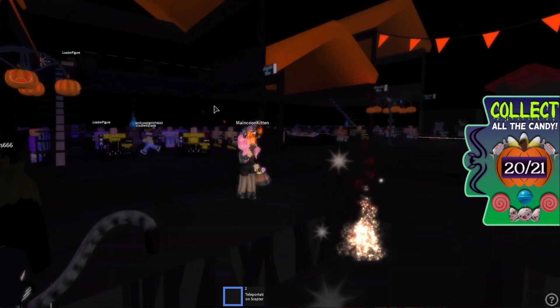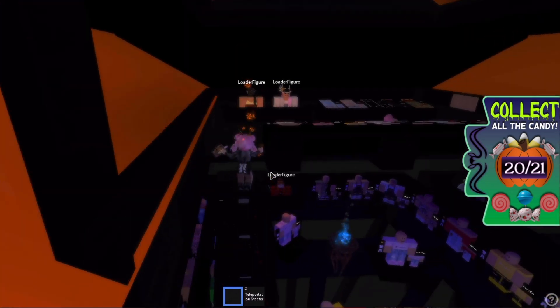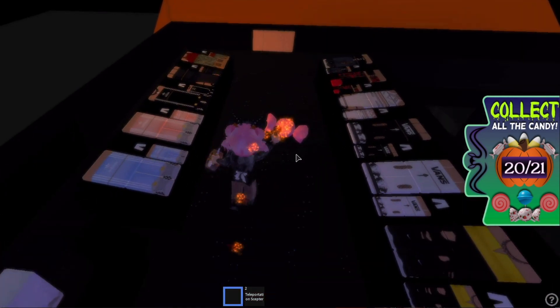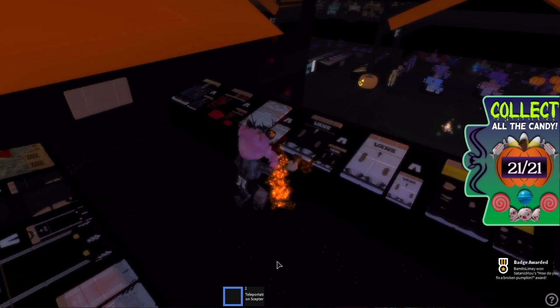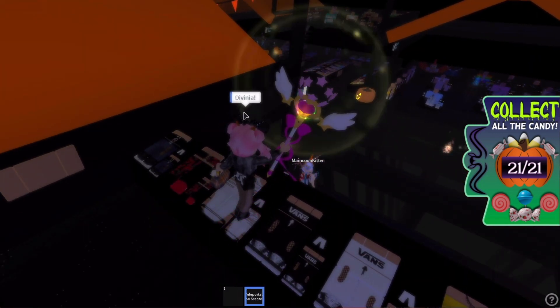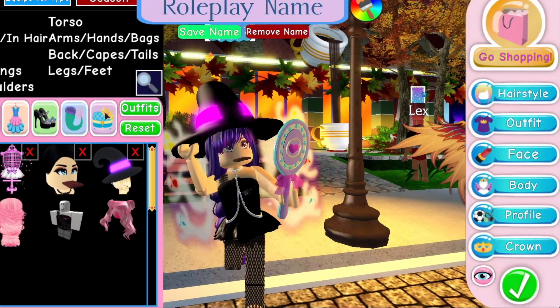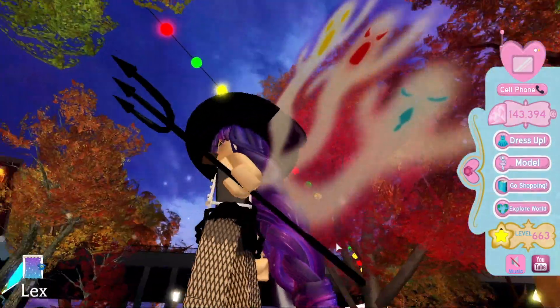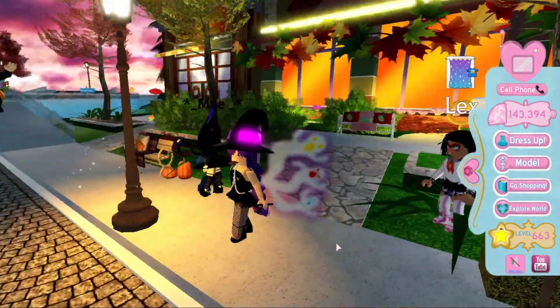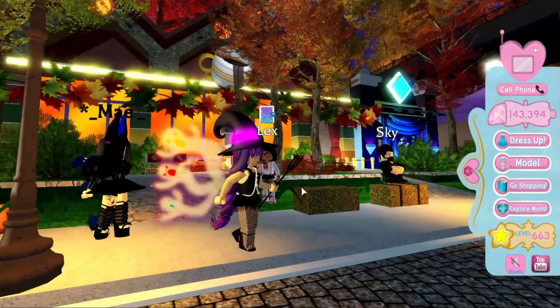The last one is located one, two, three shops down — up on the left side — and it's just here. I'm not sure how I looked past that but I did! From Angelic Mouse we got the Abnormally Large and Very Pokey Fork and 250 diamonds — it's a little devil's staff or horn accessory.